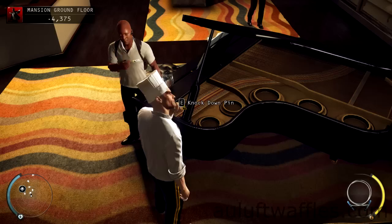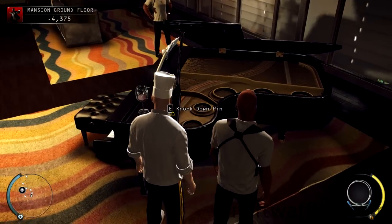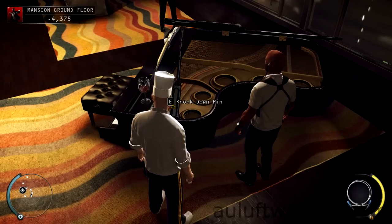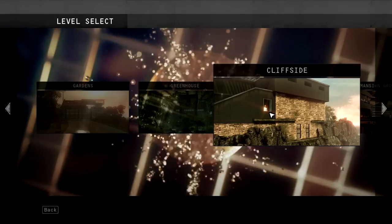After you've done that, do the mansion ground floor on normal and complete the Play It Again challenge, which is to kill a guard with the piano by knocking away the pin.